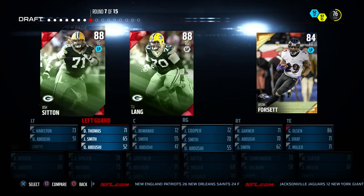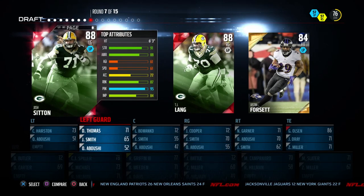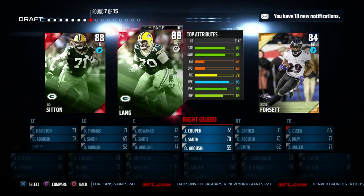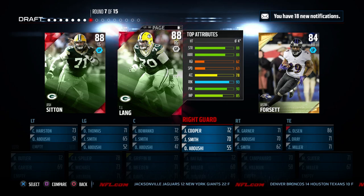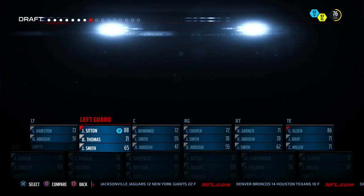Now we're getting some linemen — good. We've got two Packers linemen here, the right guard or the left guard. I think we're probably going to go with the left because that gives us our team chemistry — we're going to go with Josh Sitton. TJ Lang is also a possibility, but they're pretty similar. A little bit better pass blocking from Sitton, a little bit better run blocking from TJ Lang, but we've got to go with Sitton for that long pass chemistry.